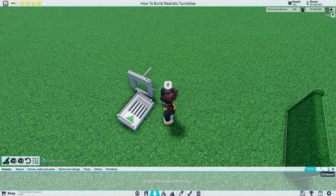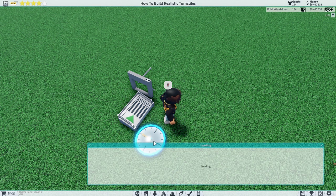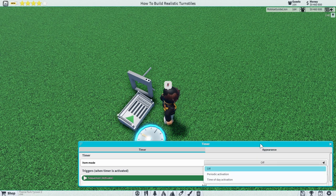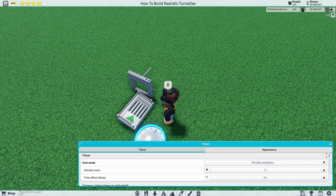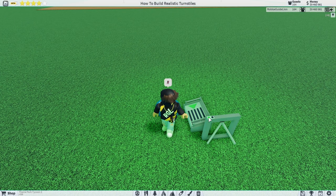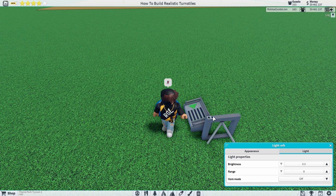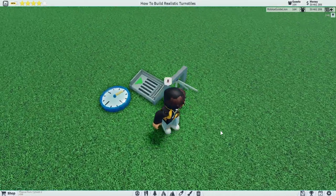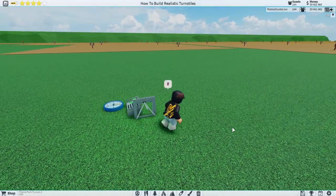If you want that to play constantly, get a timer, add it, and set periodic activation to play every seven seconds. Now it should be playing every seven seconds — there you go. Also, I recommend turning down the brightness and the range so that it doesn't color everything else. That's how you make the small turnstiles that you would walk through.